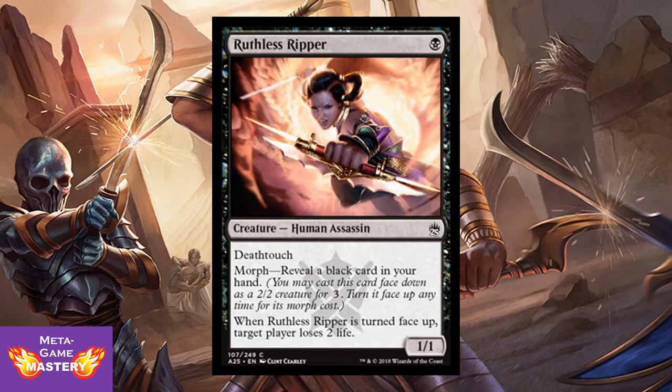Ruthless Ripper is a morph card I really like. It's 1 black mana for a 1/1 Human Assassin with deathtouch. Its morph cost is only revealing a black card in your hand — no mana. Your opponent can be looking at your face-down 2/2, see you're tapped out, and think your shields are down. You flip it, trade up to kill their creature, and they also lose 2 life. This makes everybody take morph creatures seriously in the format — it's a powerful addition.